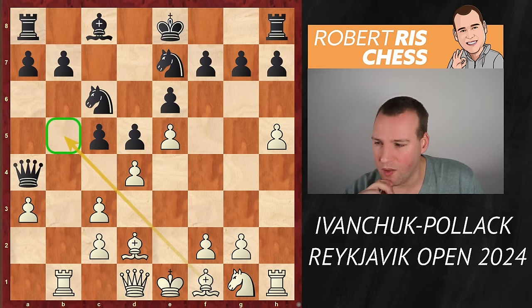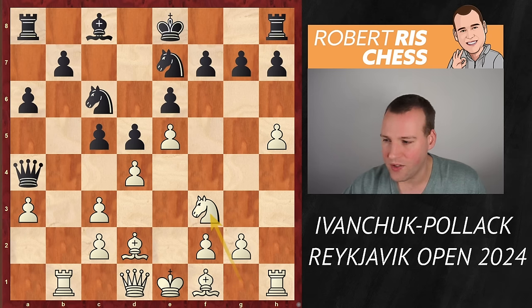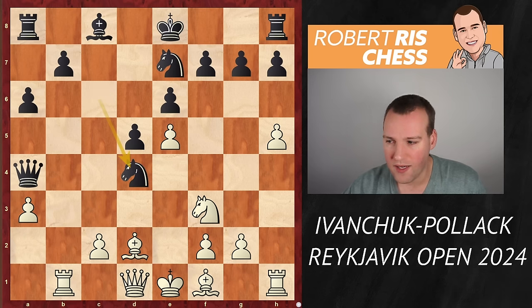After Rb1, black goes for the typical move a6 to cover the b5 square and prevent Bb5. White plays Nf3, getting the knight into the game — and it's a pawn sacrifice. Black plays cxd4, cxd4, Nxd4, as the queen still protects the knight on d4. Black is even threatening to take the pawn on c2, which would put the king in big trouble.